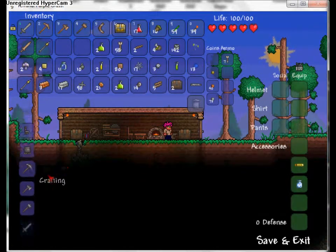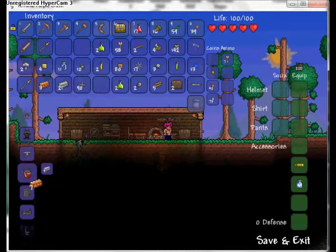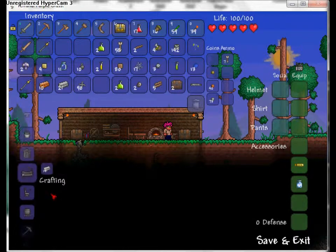You pretty much want to run from the Eater of Worlds until you have enough health. It doesn't do very much damage but it has a lot of health - it's just a pain. But since it's like a worm you could just slash for days and it keeps doing massive damage over and over. Scroll up, right-click and grab all your ores and make stuff.